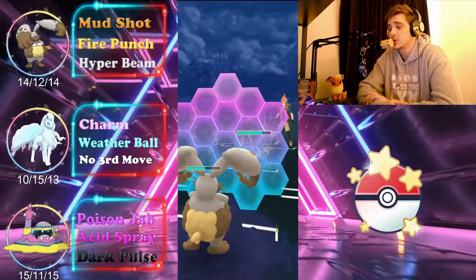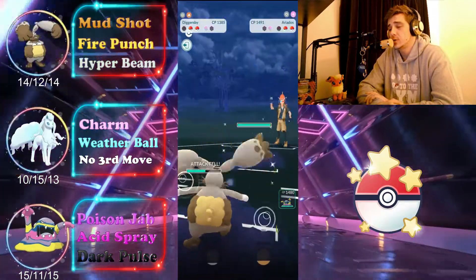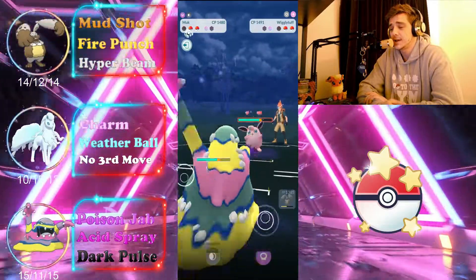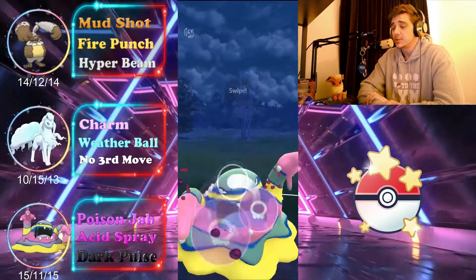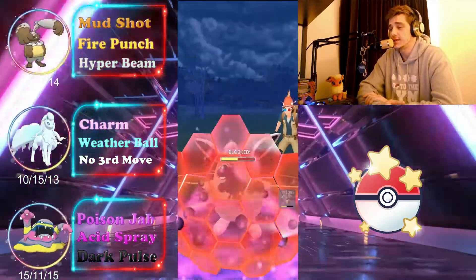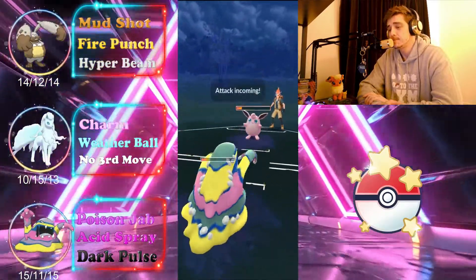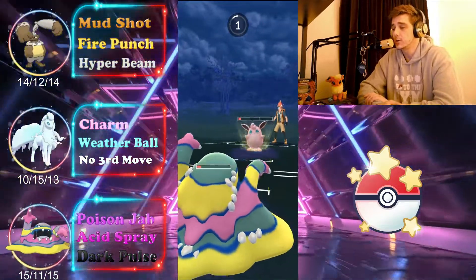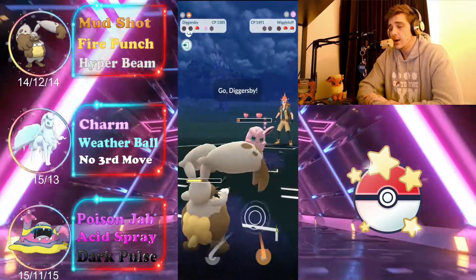We shield their move and go for Fire Punch, but they swap into a Fairy type — we're ready for it; we've got Alolan Muk in the back. Poison Jab and Acid Spray will handle this thing no problem, double-debuffing their defense. The Poison Jabs are going to absolutely shred it. There's a bit of lag unfortunately, so we just let Alolan Muk go down.